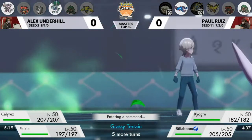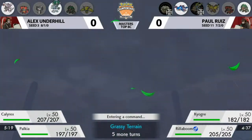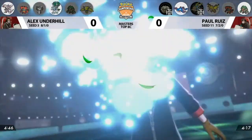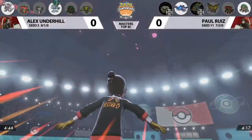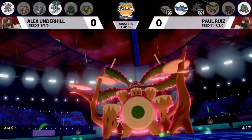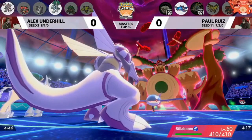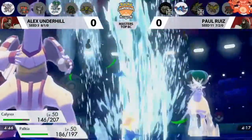Paul has not used his Dynamax yet, so he opts for Gigantamax Rillaboom instead of Kyogre, as it can hit Palkia neutrally with Grass attacks into its Defense stat rather than the heavily boosted Special Defense. Water Spout at full HP connects onto both of Alex's Pokemon — look how little that did to Palkia, just barely double-digit damage. Spatial Rend from Palkia into Kyogre brings it down to around 25% with a critical hit.